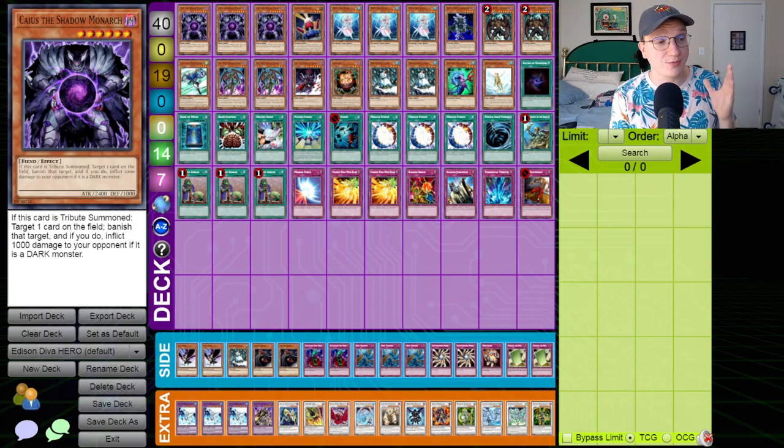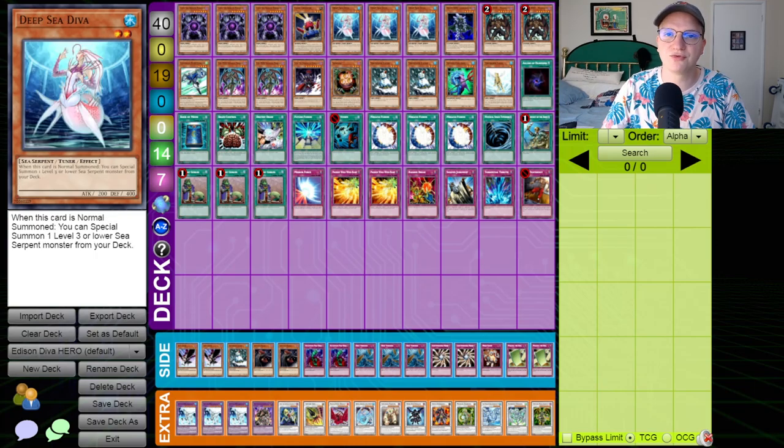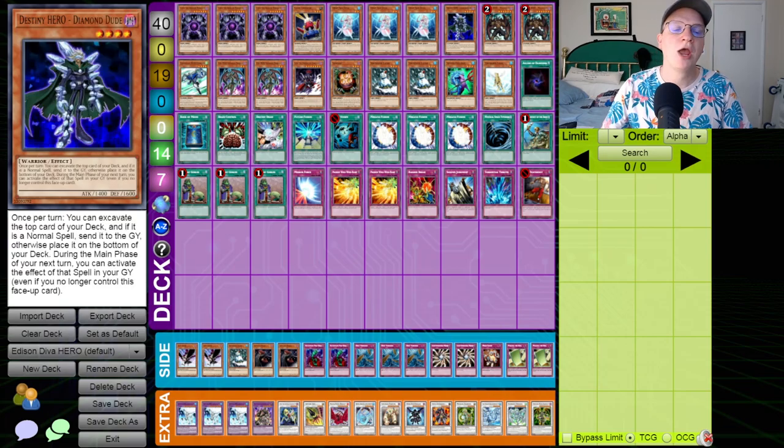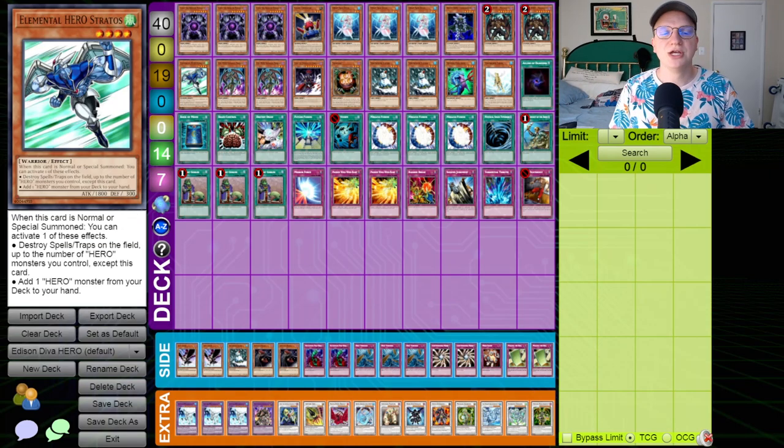We've got three copies of Caius the Shadow Monarch — it's extremely good, especially in this format, and can edge out close games by banishing itself. Next up, a copy of Card Trooper, really good to mill random stuff including our copy of Treeborn Frog. Three Deep Sea Diva, the best normal summon in the deck, except for one blue gadgety boy. One copy of Diamond Dude, our target for Stratos most of the time — you don't really want to be adding a Malicious to hand unless you have the Destiny Draw already. And Infernal Prodigy comes and goes based on its utility. Diamond Dude is a good all-around card which allows you to fire cards like Miracle Fusion quite easily. We've got double Destiny Malicious — unfortunately that's the maximum allowed right now, but a wonderful way to get Synchros on your side of the field. Stratos is in this deck, as are two copies of Evil Hero Infernal Prodigy.